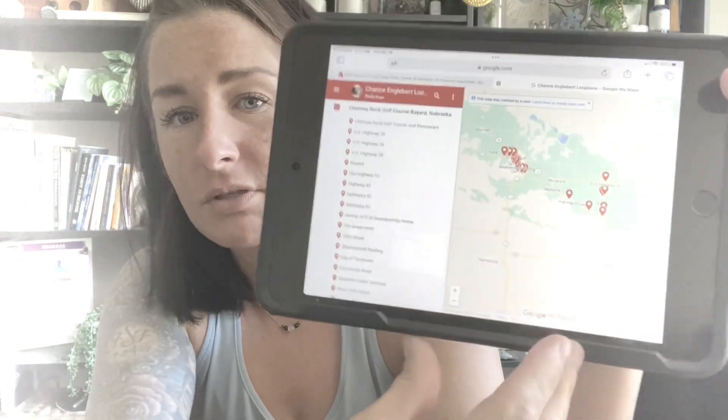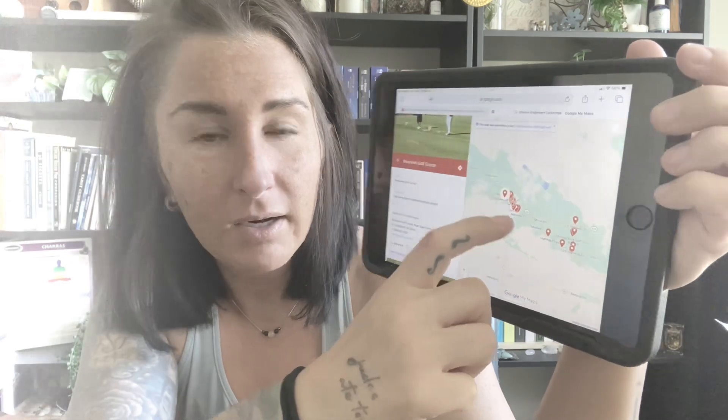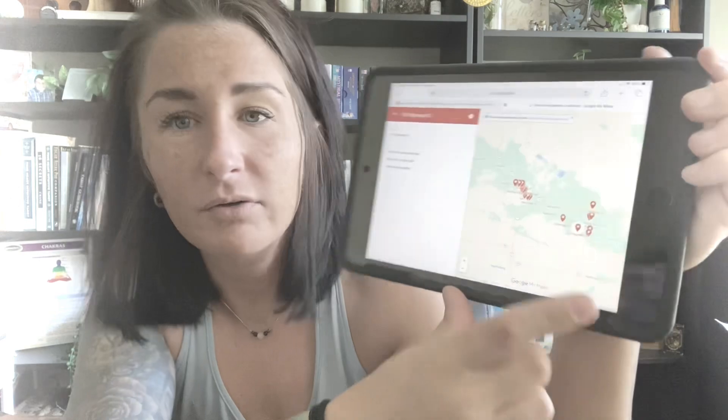Thank you so much to Shelley Roop who provided me with a very detailed map of Chance Engelbert's location pin drops. I didn't even know you could do something like this — that's so cool. So we're going to look into what we have here. I'll show you a little bit closer — this is the golf course up there, and then I believe this is the address of the house over there.